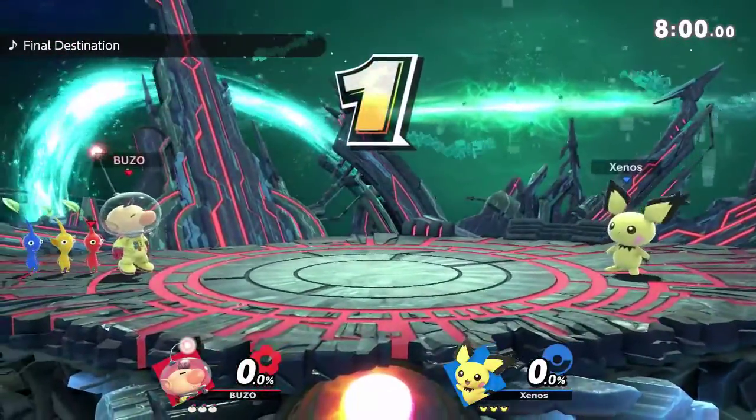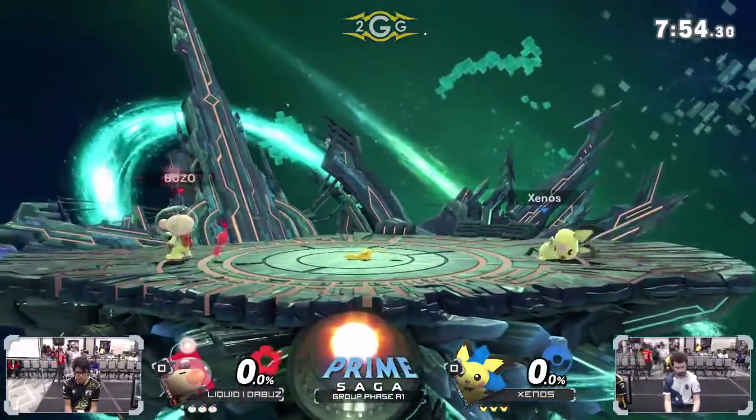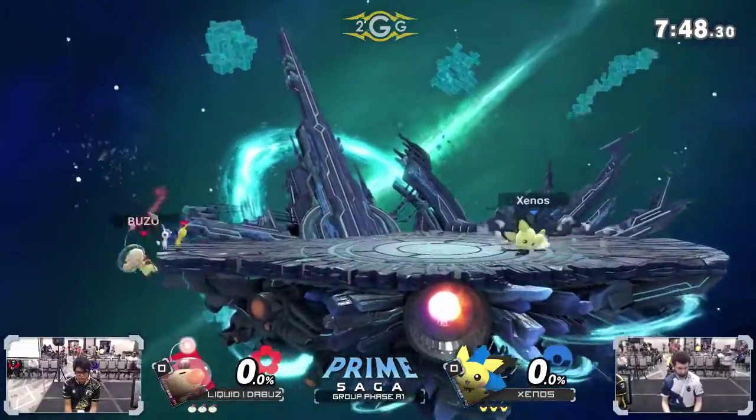Buzz-O is gonna be the tag that he's using right now for his Olimar. I didn't actually see what all of his differences and controls are, but I think I know for a fact that when he's playing this character he does like to use smash stick instead of tilt stick, which makes total sense. It's Olimar.